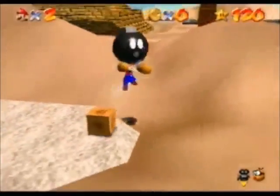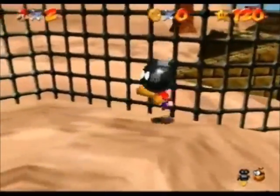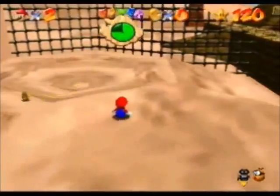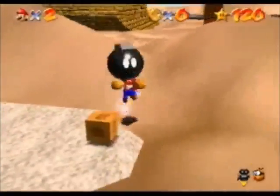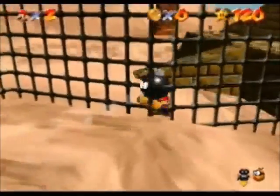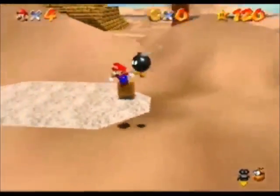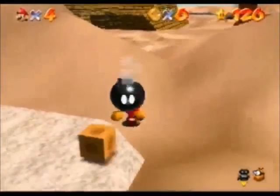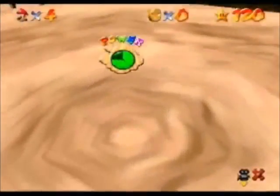Here you'll see what happens if your angle is too far left. This can also happen if your angle is too far left. Here's what happens if your angle is too far right — it is possible to make it this way, but it's much harder because it's a lot harder to ground pound in the quicksand.